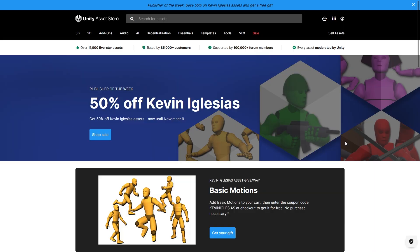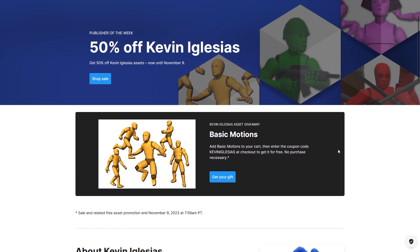Right now you can get a free asset on the Asset Store — it's a really great basic animation pack. Technically when this video goes live the sale will have changed, however people said in the comments that you could still use the coupon even after the sale changes. Just search for the pack Basic Motions and use the coupon Kevin Iglesias and it should be free. Whatever new sale happens by the time this video goes live, that one will probably also have a free asset.